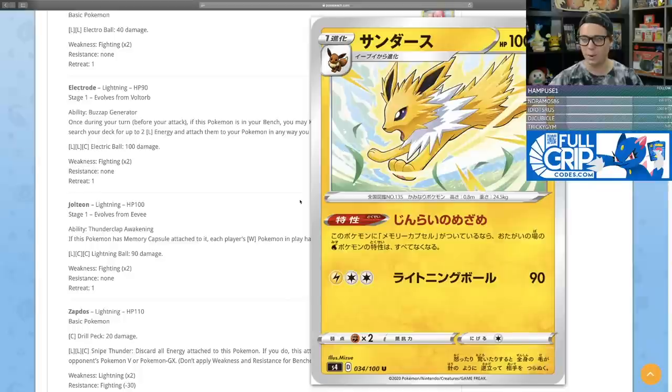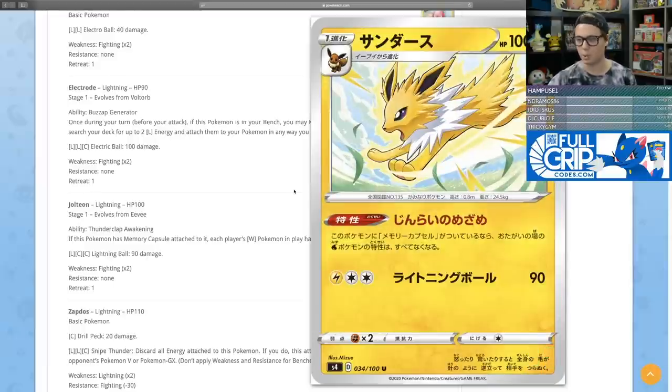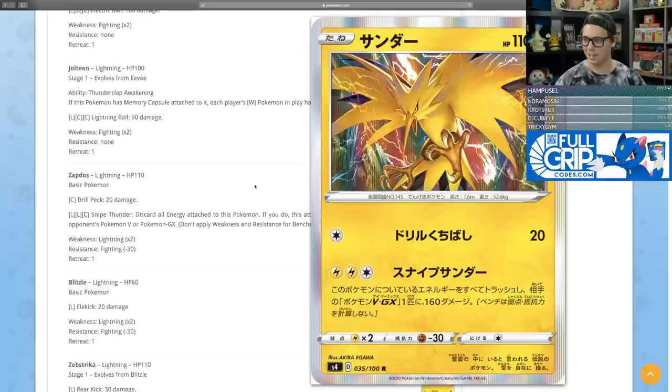Jolteon has the ability Thunderclap Awakening — if it has a Memory Capsule attached, each player's water Pokemon in play has no abilities. For lightning and two colorless it does 90 damage. Zapdos has gorgeous artwork — the artwork across this set is just top-notch. From a collector's perspective, these are some very beautiful cards to get your hands on.